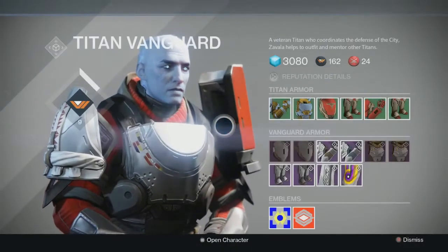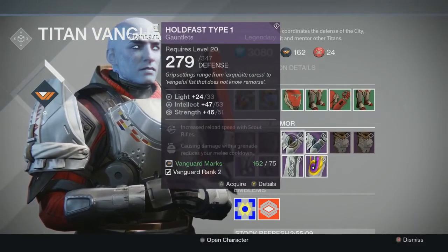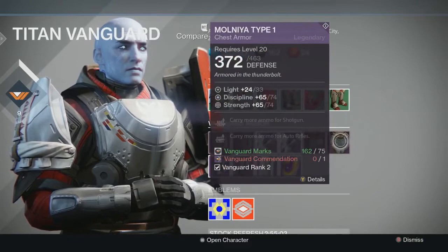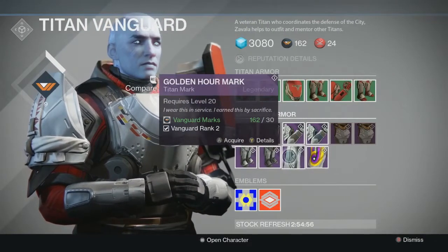So for Titan, he has the Holdfast Type 3 helmet, the Molnia Type 2 helmet, Holdfast Type 1 gauntlet, Molnia Type O gauntlet, Holdfast Type 2 chest, Molnia Type 1 chest, the Holdfast Type 1 leg armor, Molnia Type 0 leg armor, and then some Titan marks.